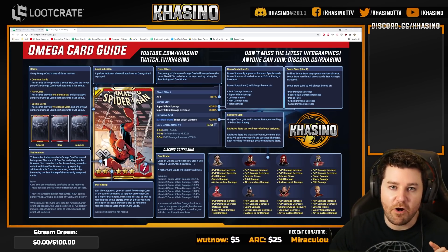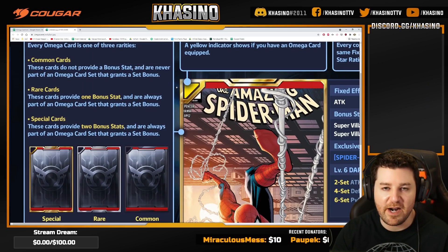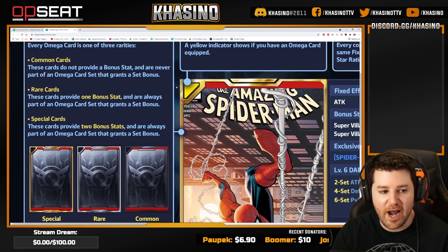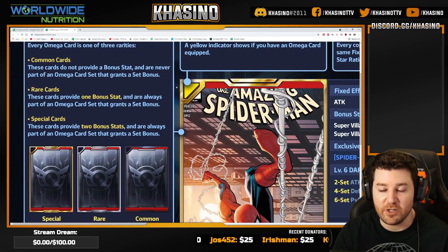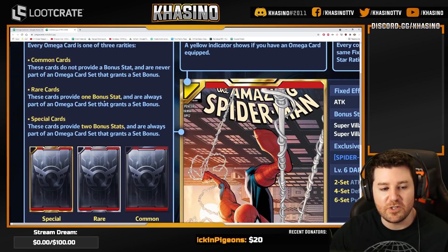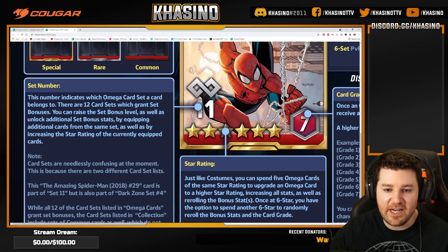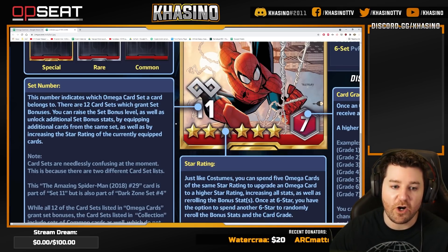First things first, there are three types of Omega cards: common, rare, and special. You can see here the difference in the borders. Common cards are crap. Rare cards are always part of a set and have one bonus stat. Special cards are incredibly hard to come by — they're very good, they give two bonus stats, and they are also always part of a set.